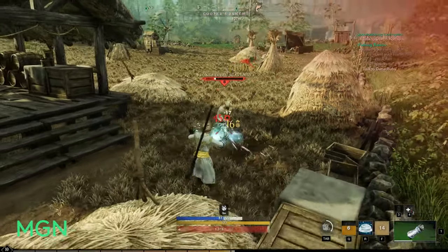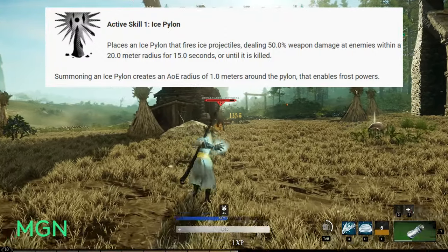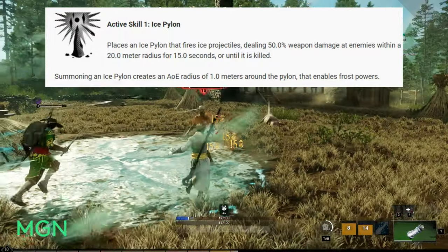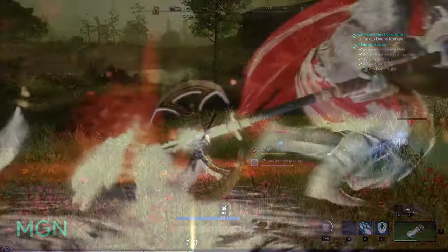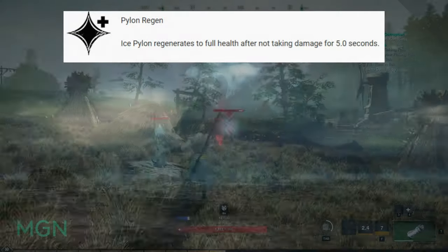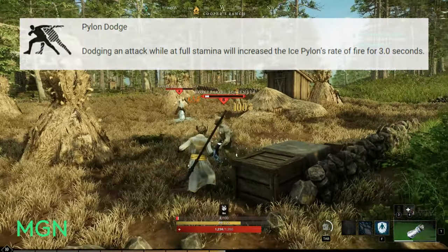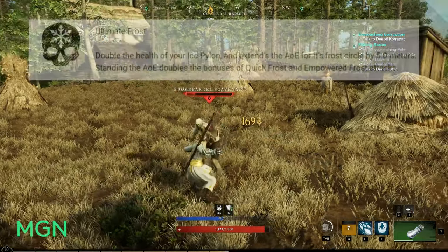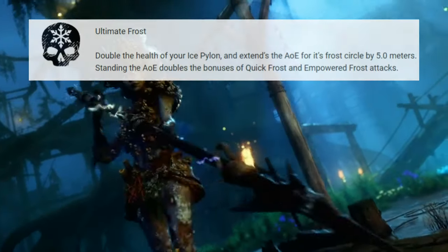Now we're going to swap over to the Builder tree. The first Builder active skill is called Ice Pylon. Places an Ice Pylon that fires ice projectiles dealing 50% weapon damage at enemies within a 20 metre radius for 15 seconds or until it's killed. Summoning an Ice Pylon creates an AOE radius of 1 metre around the pylon that enables frosted powers. The cost is 15 mana and the cooldown is 10 seconds. Augments include: Greater Pylon (increased damage and slows targets by 10%), Pylon Regen (regenerates to full health after not attacking for 5 seconds), Pylon Dodge (dodging at full stamina increases rate of fire for 3 seconds), Pylon Refresh (successful attack extends pylon lifetime by 1 second), and Ultimate Frost (doubles pylon health, extends AOE by 5 metres, and doubles bonuses of Quick Frost and Empowered Frost attacks).